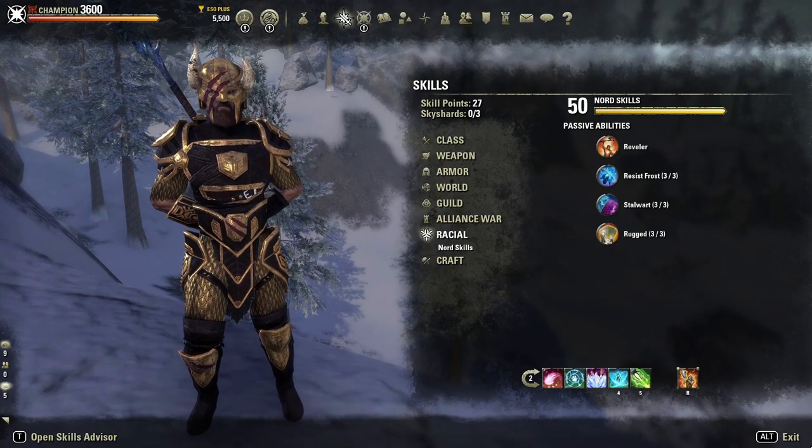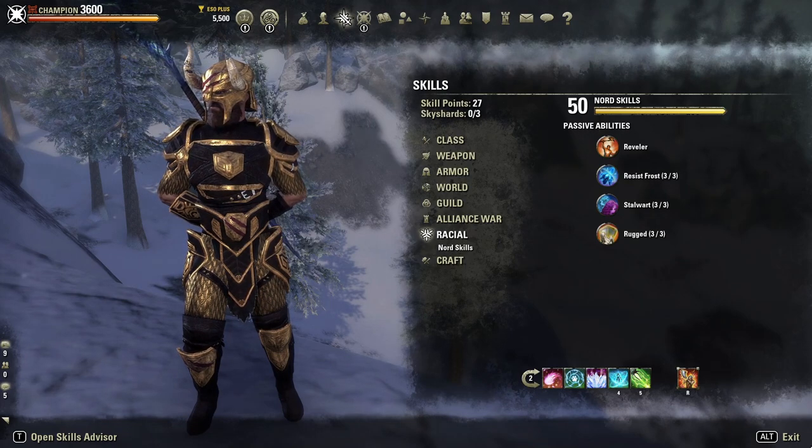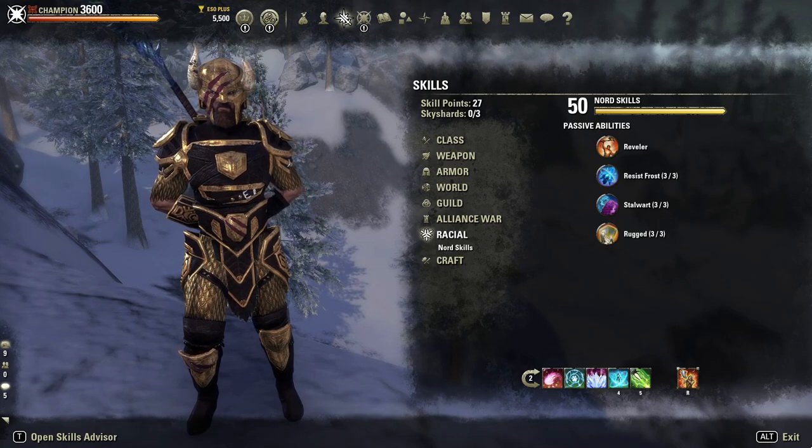Specifically for the Frostborn Guardian part of this build, if you just want to play the fun, relaxed side of the build rather than the more serious, optimized endgame part, then using something like a Breton would work really well since we're using double frost. That would be a good option as well.